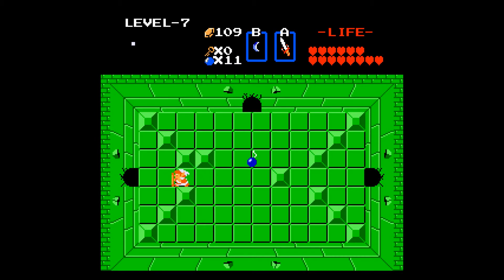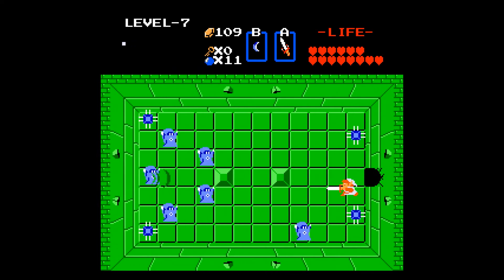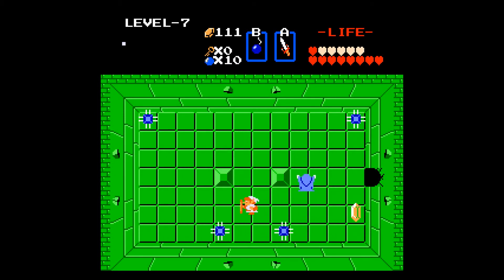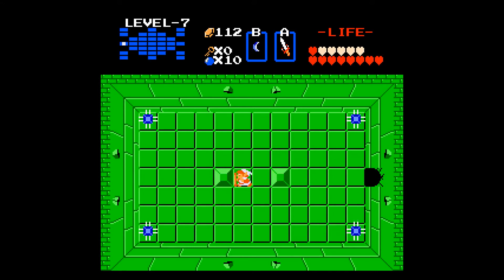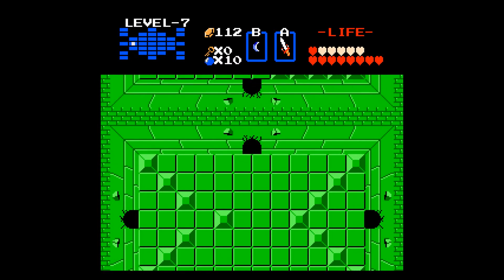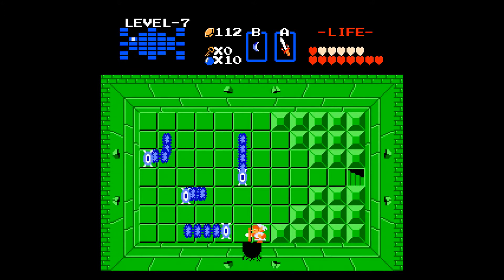This next room to the left is, I believe, completely optional. Honestly, I'm not even sure if I would recommend doing this, unless you feel particularly suicidal. All you get is the map for this, and I don't know how helpful that is, honestly. I think that's the only such room in this level. But that's kind of just a taste of what you're gonna get in the next level.